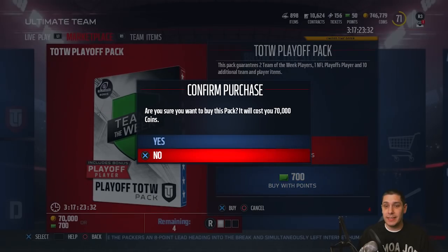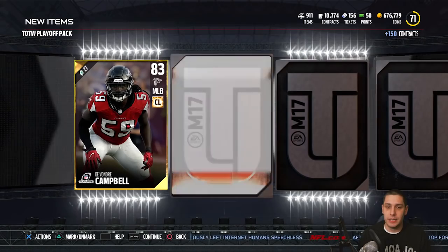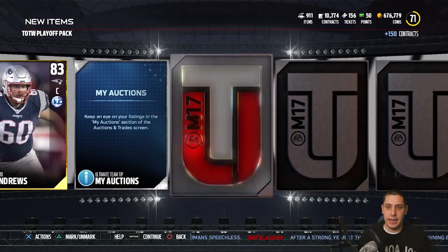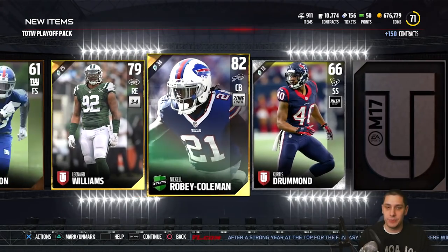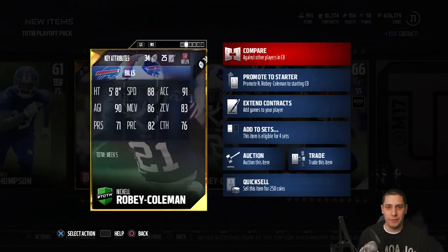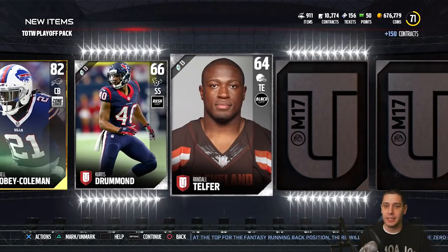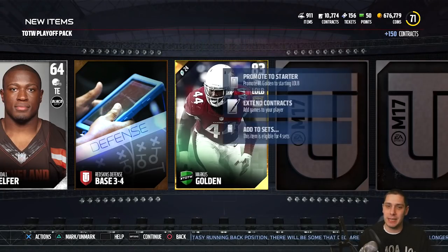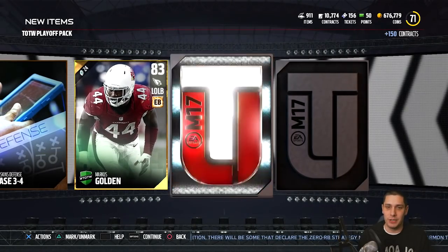Let's open these up and see if we can get anything going. First one, ladies and gentlemen. We start off with a Devondrake Hamble. David Andrews — nothing there. Garbage, garbage, garbage. We just need some elites. Our Team of the Week here is Nikkel Roby Coleman — I don't even know what week this is from. This has got to be Week 5, back early in the season when the Bills were actually doing well. So unfortunately not anything great there. We get our other Team of the Week — a Mark Golden — and this one's from Week 17 I guess. Still not really much value there, unfortunately. A Ryan Shazier. Ryan Shazier looked like a beast this past week, running around before the game looking like a freaking monster out there in the cold.